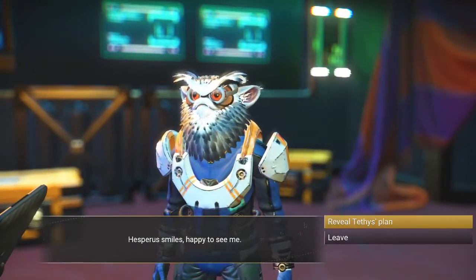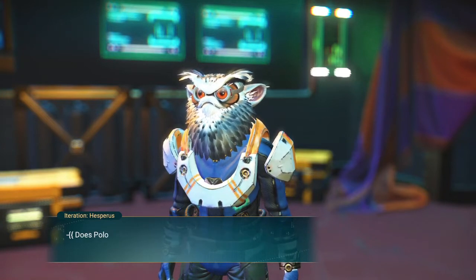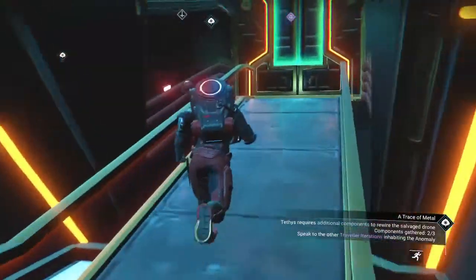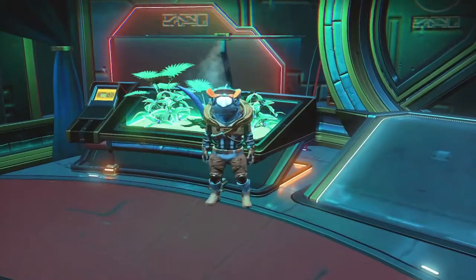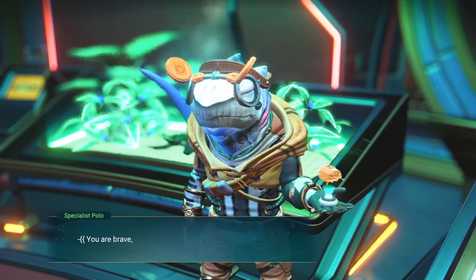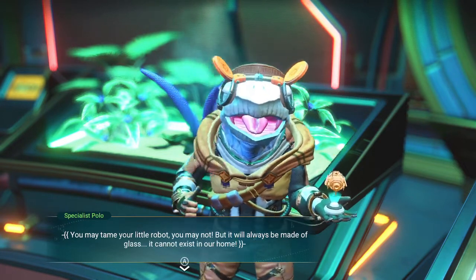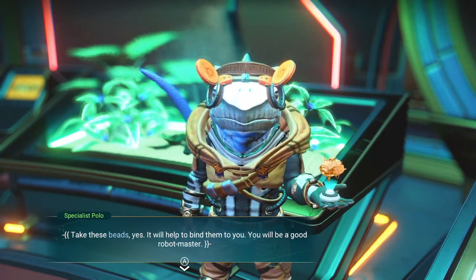How you doing, Mr. Al? Hesperus: 'These blood of Sentinels — you bring away lies. Does Apollo know what you're doing? Be considerate and wise to let him know.' Sure, I guess. Let me go tell Apollo. Hey Mr. Apollo, how you doing sir? Apollo: 'Good day. So you're building something? I recognize it in you. Can you tame a robot? It will always be made of glass. It cannot exist in our home. Take these beads — it will help you bind it to you, and you'll be a good robot master.' I will try.